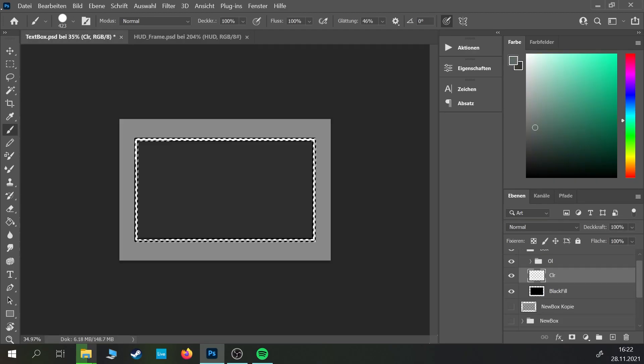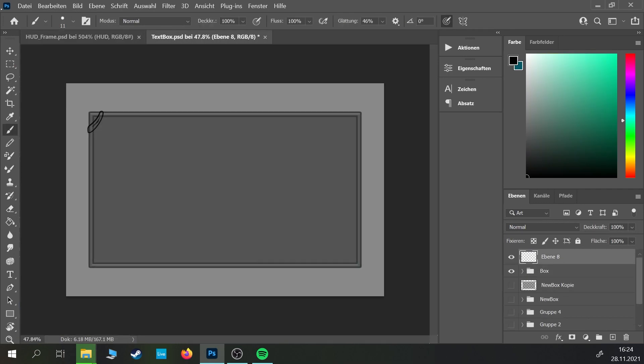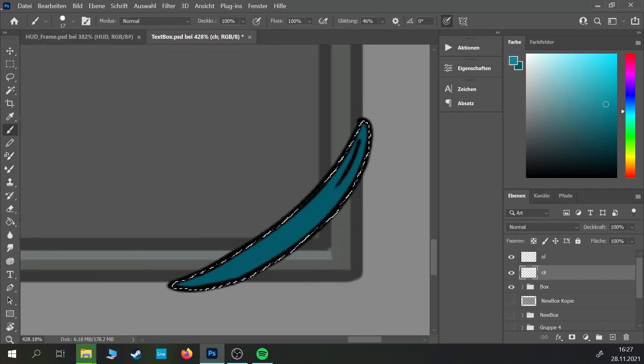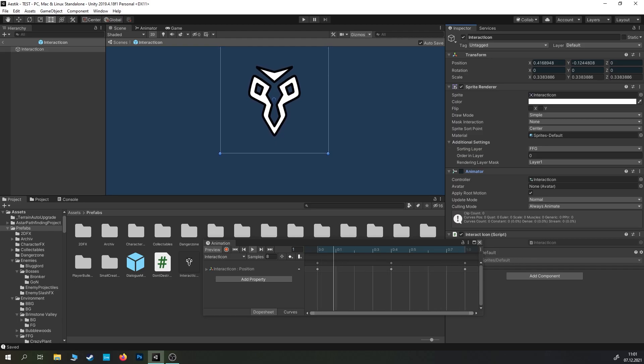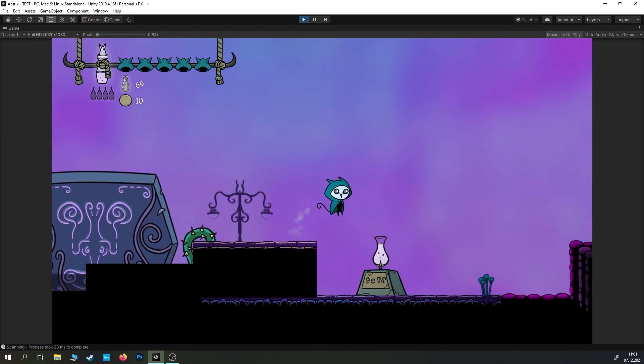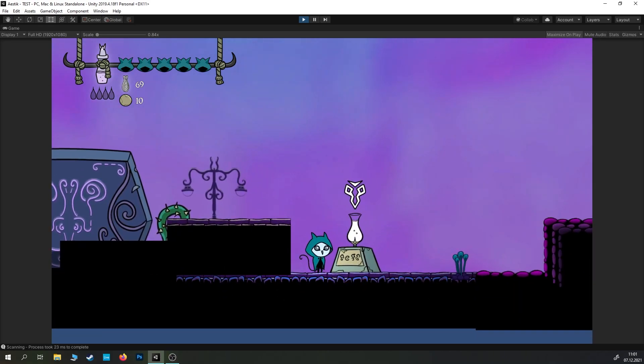Last but not least, I needed to change the dialog boxes. I wanted to continue the theme I was going for with the HUD, so I chose the same colors for the frame and added some cloth in the corners. The one thing I didn't change yet is the icon that pops up when you're able to interact with objects or talk to NPCs, but I'll probably do that too — it shouldn't be much of an effort. So that's it for the changes I've made to the user interface.